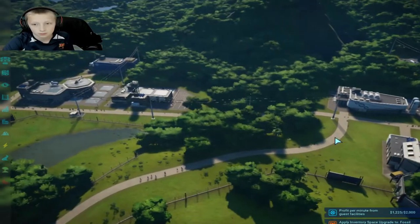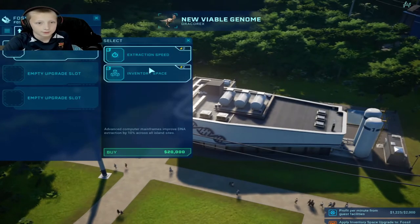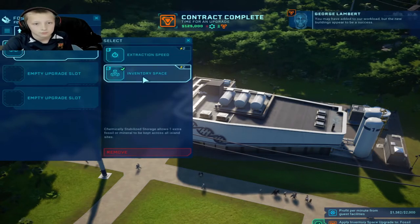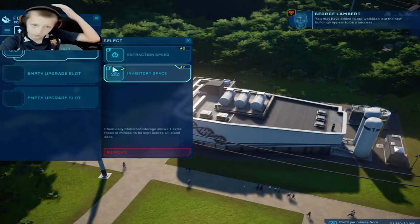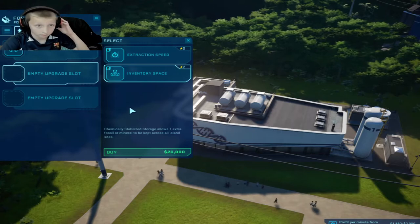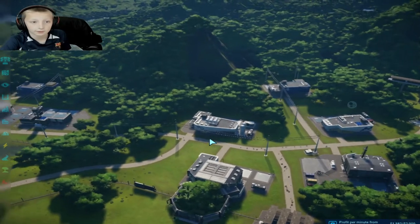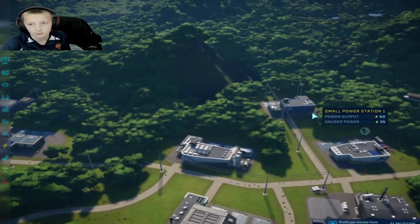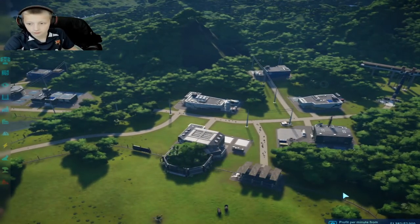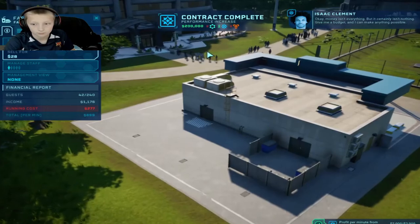I need to apply one of these to make him happy. I'm only going to add one of those just for now, but I think those are pretty good anyway. One power, 35 power — okay, I think we're doing good. We need to get a profit per minute.